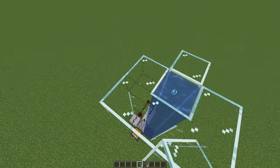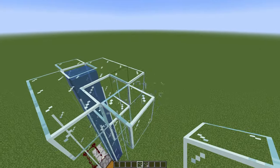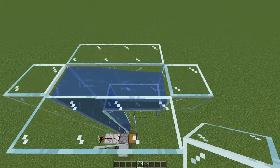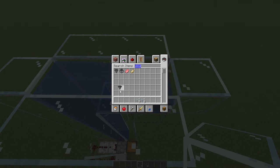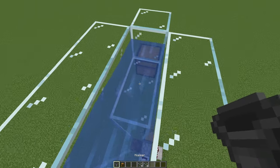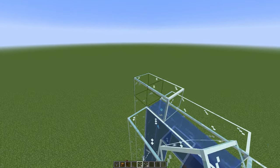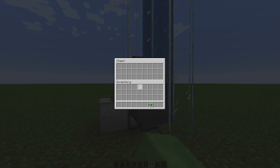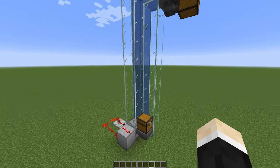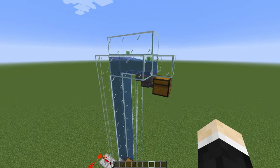Let's place down some blocks here, then take out a hopper and a chest. Place the chest down, break the glass block behind it, and place the hopper in there. Lastly, place more blocks up here. And there you go — a simple way to move items from point A to point B.